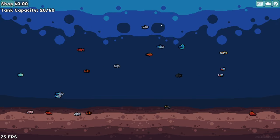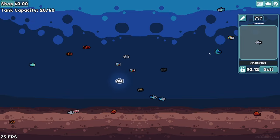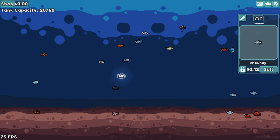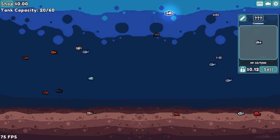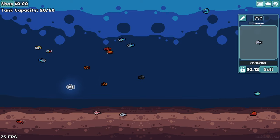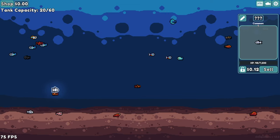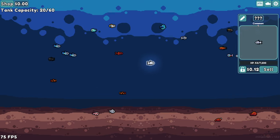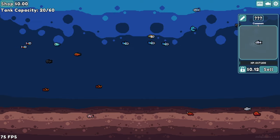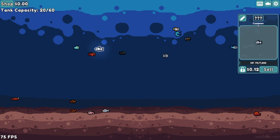For tip number two, I want to go over the experience rates and how fish growth works. Each fish, based on its tier, has an XP cap that determines how much experience it needs to become an adult. This fish in particular requires 70 to 100 experience, which is about how much you need for most common fish — it depends on rarity. There are four rarities: common, rare, epic, and legendary. As you go on, the higher the rarity of fish, the more experience it's going to need to level up into adulthood.